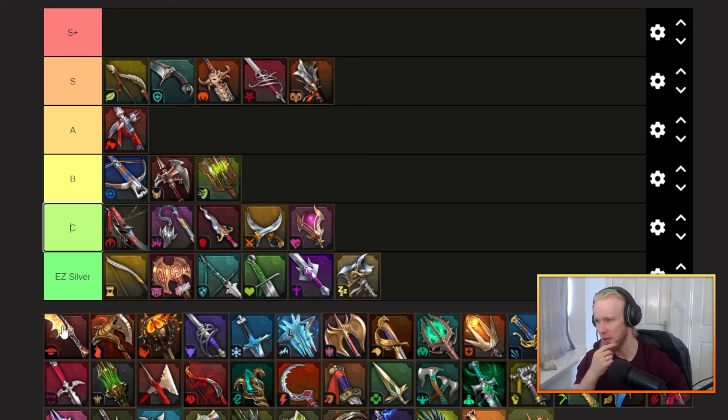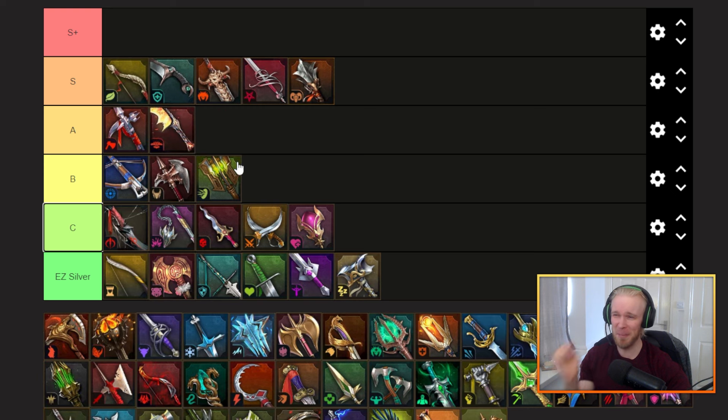Next up the fatal set — excuse me, not lethal — the fatal set from Magma Dragon in Doom Tower. It gives a little bit of crit rate and a little bit of attack percentage; it is a two-piece so it has some versatility going for it. I think it probably sneaks in at like the bottom of A tier. It's not quite as good as some good crit damage pieces just because it's percentage attack, but it just about sneaks into A tier as an okay filler set.